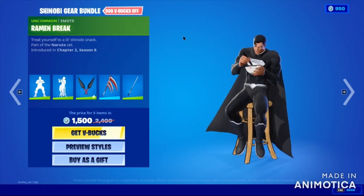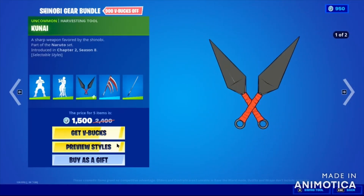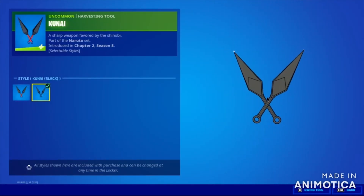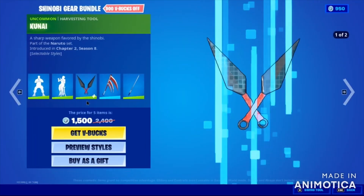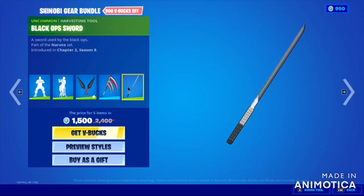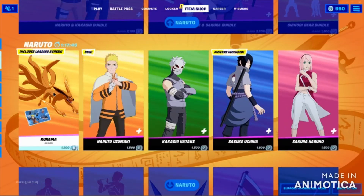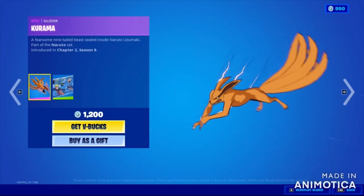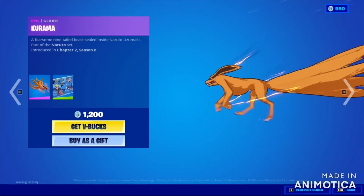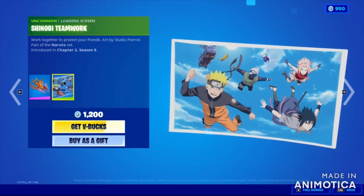And now it's time for the harvesting tool. Now we listen to the voice — it has multiple styles. This looks great. I really didn't like this one — it looks like the Death Reaper's tool. The sword style is good, the black sword is very good. Oh my god, this glider — it's incredible.